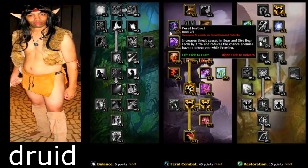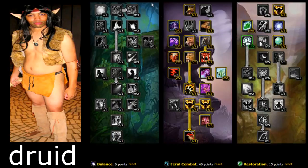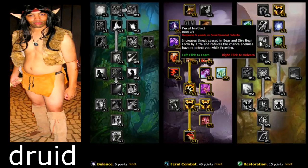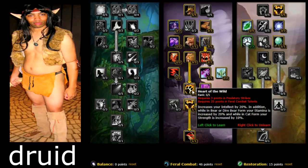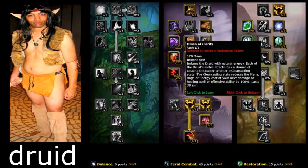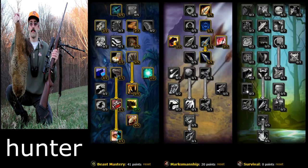I wouldn't really get Brutal Impact because that's only for PvP. Make sure you get Ferocity — reduces the energy cost — and Feral Instinct, which increases threat in bear and dire bear form but also reduces the chance enemies have to detect you while prowling. Heart of the Wild increases your Intellect by 20%. Just basically get all the talents you see here and it should help you out all the way leveling.